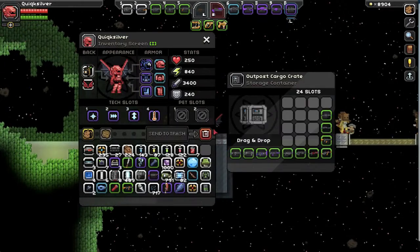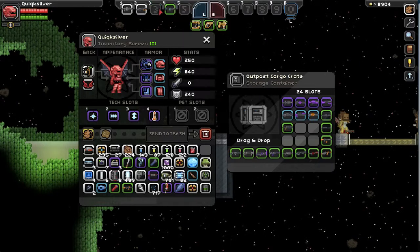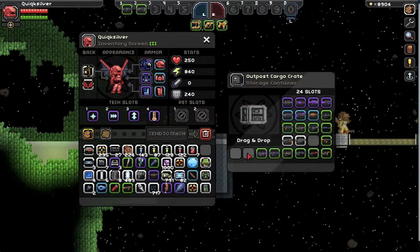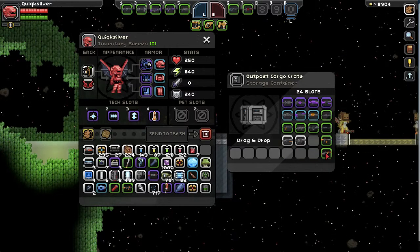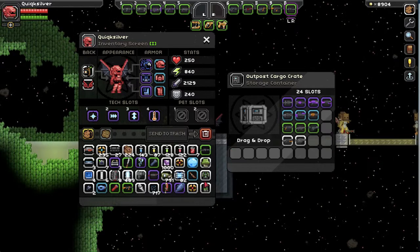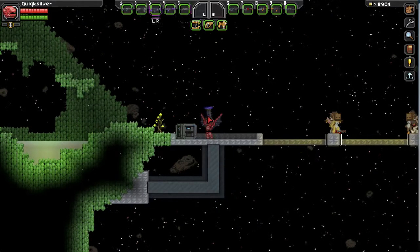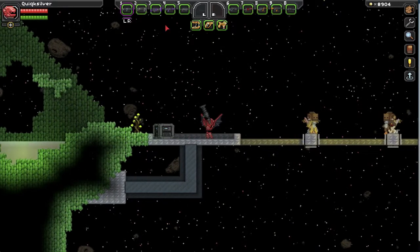So we're gonna put the grenade launchers away here and then move on to this other little subset of weapons that are very unique. First up we have the shatter guns, and then we have the flamethrowers and lightning guns. The shatter guns are really strange - they're like little shotguns, I guess you could say. They shoot different projectiles.